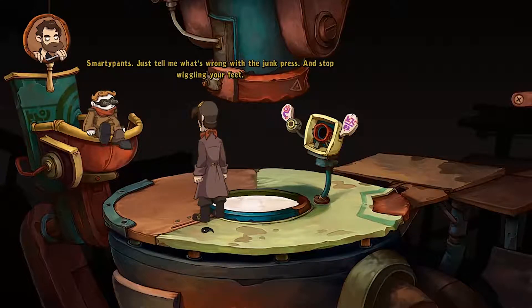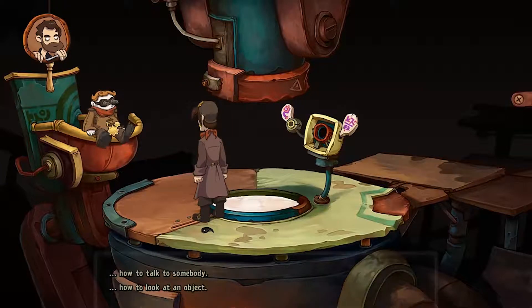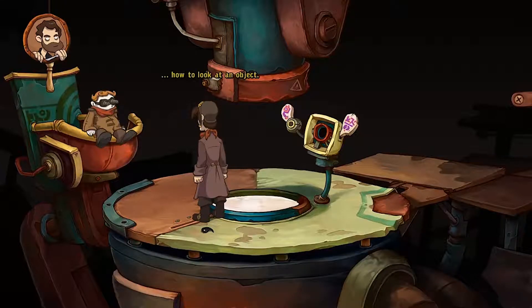Just tell me what's wrong with the junk press and stop wiggling your feet. Pressing only very gently now and doesn't really squish sufficiently. Every idiot can see that. Well why don't you present the tutorial then? Okay, piece of cake. But first I'll explain how to look at an object. I know that. And how? I point my cursor at it and right click when I see the eye icon. Well, the theory is easy but how about the actual practice?